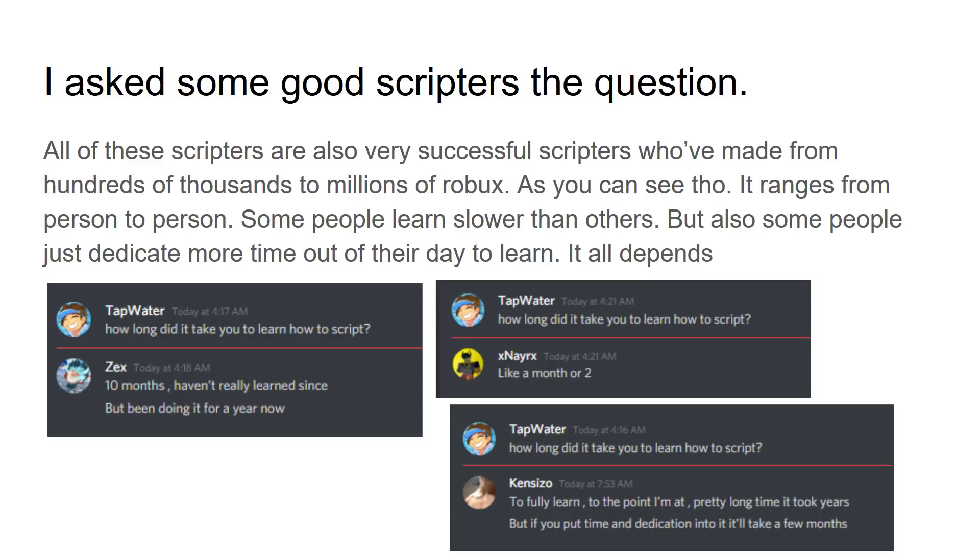As you can see, it's going to range from person to person. Some people learn slower than others, and it depends how fast you learn but also how much time you want to dedicate to it each day. So I asked my friend Zex how long it took him to learn to script. He said 10 months — he hadn't really learned much since, but had been doing it for about a year. So he was probably pretty good after 10 months. You may think that's a long time, but there are people who go to college just to learn how to program and that takes four years. So 10 months isn't bad compared to four years. I don't think you need to go to college for programming at all — you can definitely learn on your own.